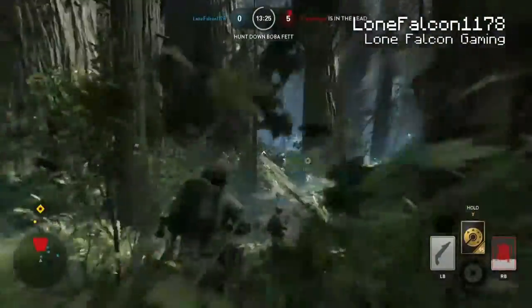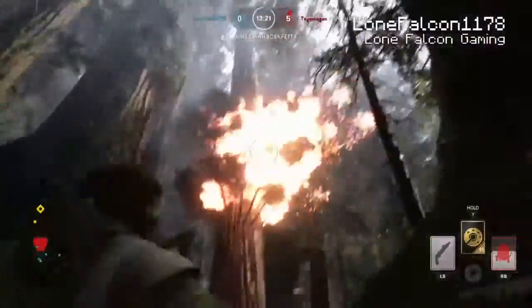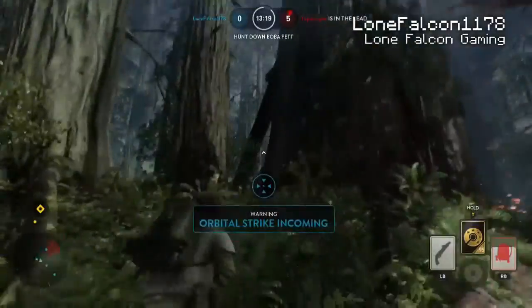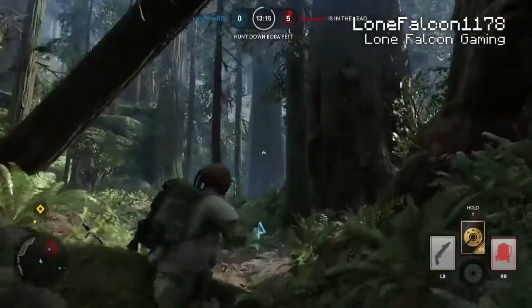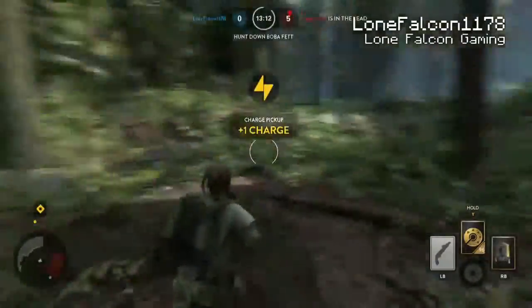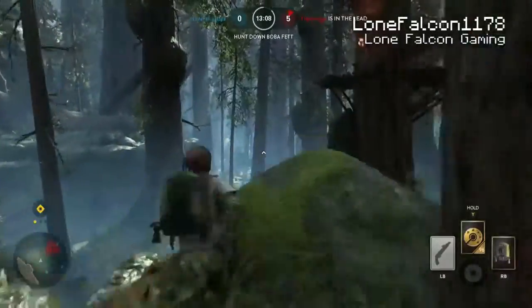Always collect power-ups if you can find some, because those will help a lot. Here's another tip: if you kill the hero and everybody's on one side of the map, immediately hightail it to the other side of the map so you can catch them while they spawn. That's it for the tips of the infantry member.